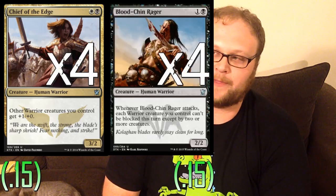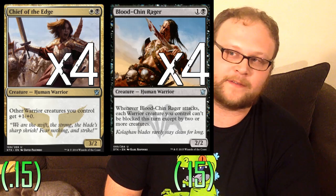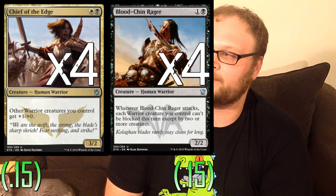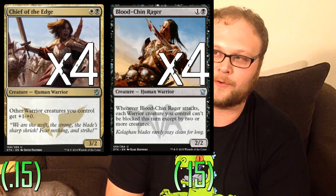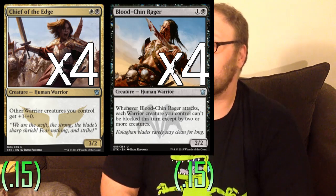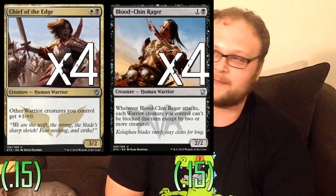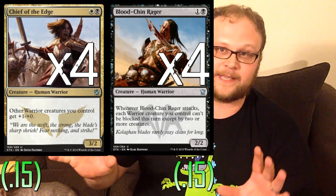Two of the most no-brainer cards for the entire deck at the same time: 4 copies of Chief of the Edge and 4 copies of Bloodchin Rager in the main deck. Both cards are probably THE reason to play Warriors — along with Arashin Foremost, but we'll get to that. The anthem effect from Chief of the Edge is just amazing, and a 2-mana 3/2 is always good. Same thing with Bloodchin Rager — everything about this guy is amazing, helping you get your dudes through. In certain decks that only have a few creatures on the board, like Abzan or Jeskai, Bloodchin Rager can really have a great effect on the game.